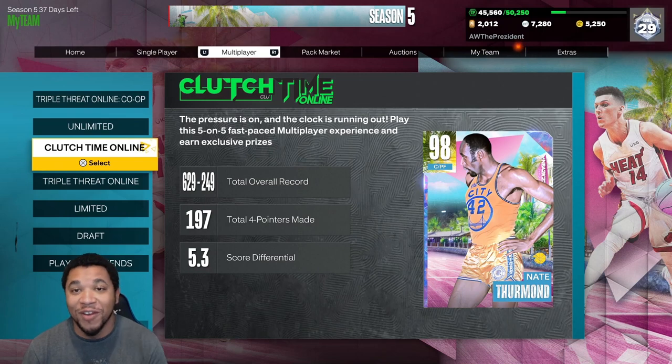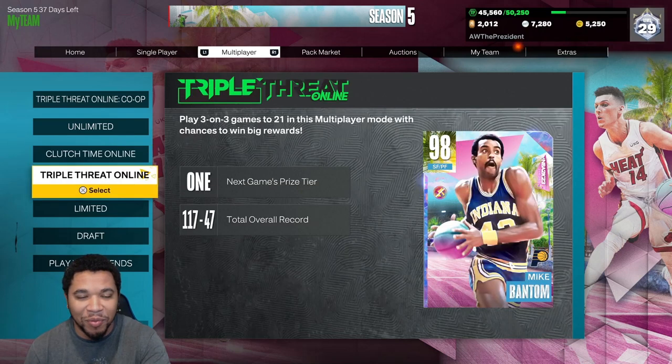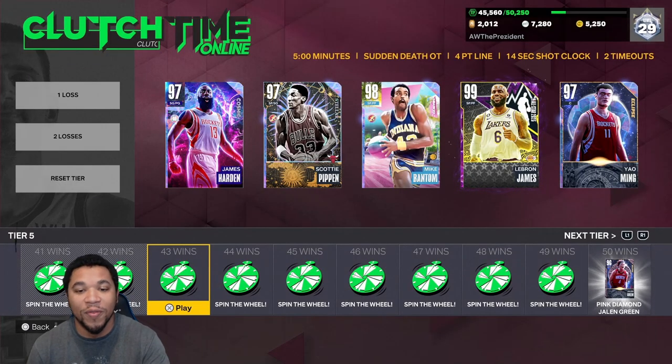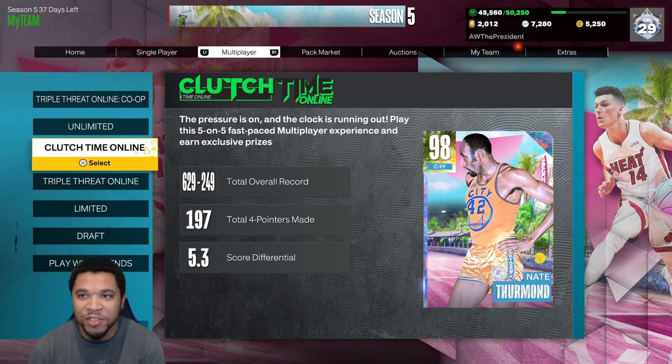What I did was go to my favorite — clutch time online. Based off my record, I've won 215 unlimited games total, played 117 triple threat games and lost 47, and I've played over 800 clutch time games. I play clutch time a lot because I just like it — it's fast-paced, five-minute quarters. If you tie, you go to overtime and the first bucket wins. With triple threat online you have to win seven games and hope he's at the top board; with co-op you have to beat out three other sweats while playing with two people you may not know. But in clutch time, as you can see from my record, I win quite a lot.